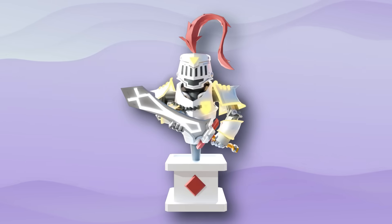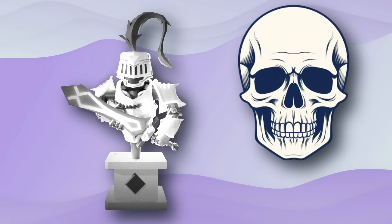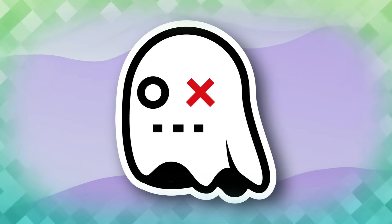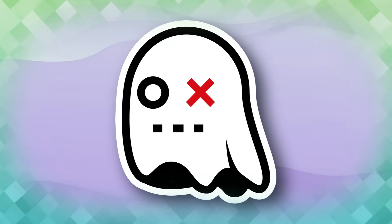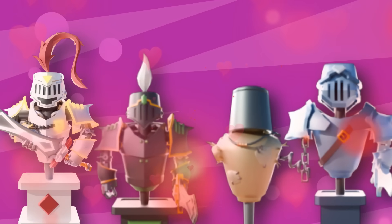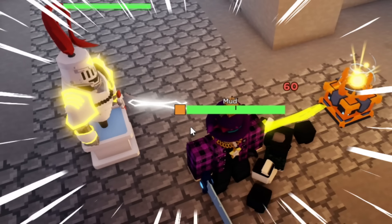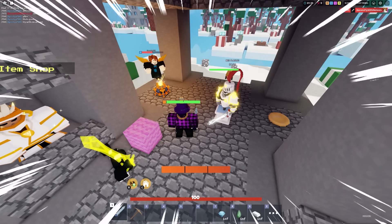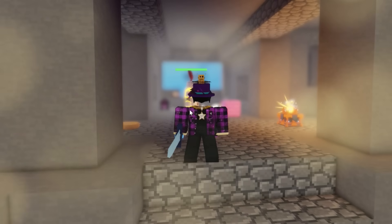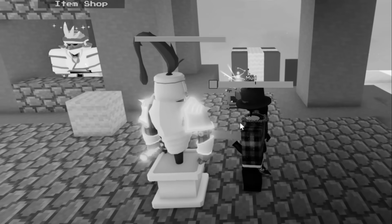A few updates back, the devs added something called defenders to defend your bed. Unfortunately, barely anyone uses them, so the devs buffed them — still no one used them. Once again, the devs have buffed defenders. First up, at all stages the health has increased. For all defender attacks, the range has been increased, and the same for their cooldowns — they attack a lot quicker. More health, better range, and faster cooldown. I should probably start using these.